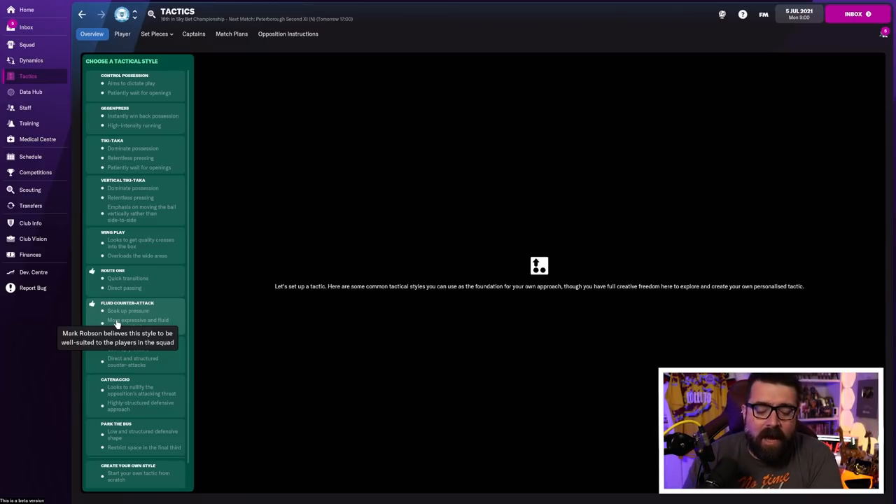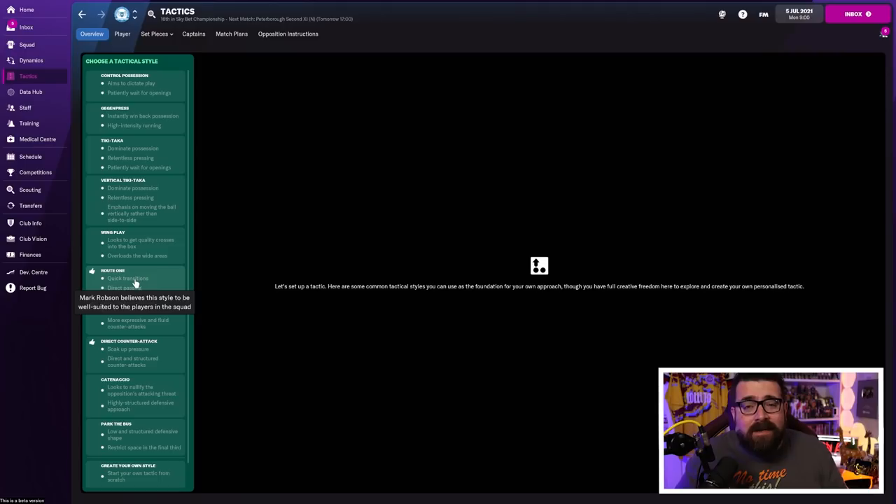As a rough rule of thumb, the better your players in comparison to the rest of the league, the higher up this list they'll be and the more attacking, expansive, creative systems you'll be able to play. You're not going to be able to set up playing like Barcelona if you're a relegation-threatened team in the Championship like Peterborough. So it's recommending for us a route one, a fluid counter-attacking system, or a direct counter-attacking system. It goes against all my sensibilities to play route one, even though it might be effective — I know this Peterborough squad has a big target man up front in Johnson and Clark Harris that would probably work quite well with it.